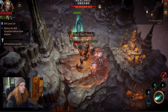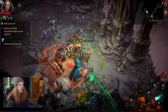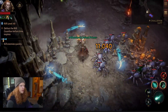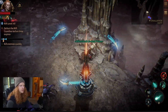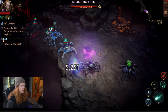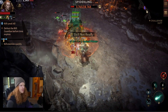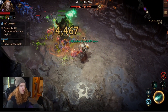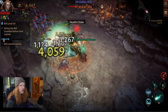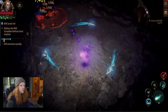Now we're going to go through and clear the rest of this challenge rift. One other tip: when you find a shrine during this, leave minions next to the shrine as well. Because what you're going to do is run past here, kill all these minions, and get the progress to where it's just about completed. Then go back to the shrine, grab the shrine, and then die on purpose.